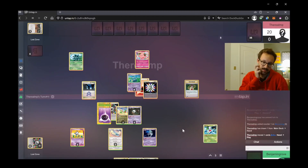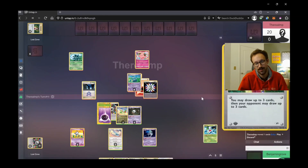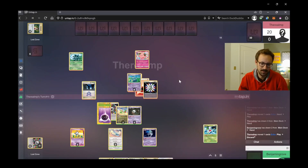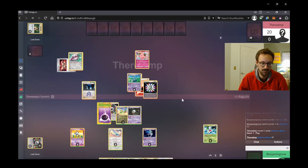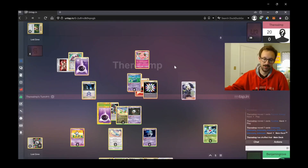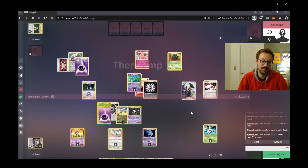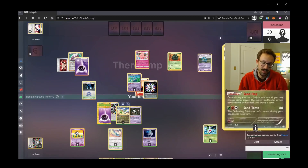I don't go for the Sand Flap because he has a gigantic hand. From the Erica I take two cards off when I really should have taken none — just trying to make him match hand sizes. He ends up being able to thin down his hand and spread some damage with Fortress, then attaches, retreats, and uses Cynthia.